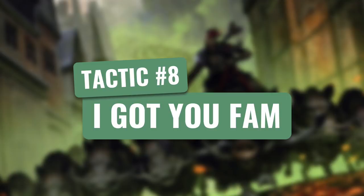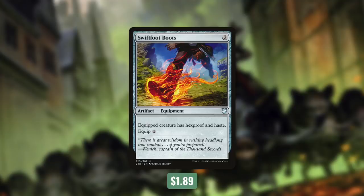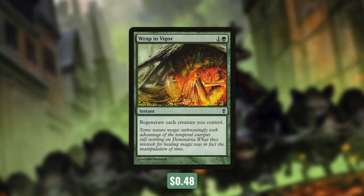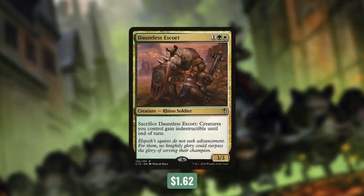To get the most out of these cards we need to protect our creatures. So it's time for tactic number eight: I Gotcha Fam. First up there's Rhythm of the Wild, which says creature spells you control can't be countered, and non-token creatures you control have Riot — when they come into play they either get a +1/+1 counter or haste. Next up there's Swiftfoot Boots, which can give one of our creatures Hexproof and haste. A good way to protect our entire team comes with Wrap in Vigor — for just two mana it regenerates each creature we control. We've also got ways to make them indestructible with Boros Charm, Make a Stand, and Unbreakable Formation. We even have Dauntless Escort, which can be sacrificed to give our creatures indestructible until end of turn.